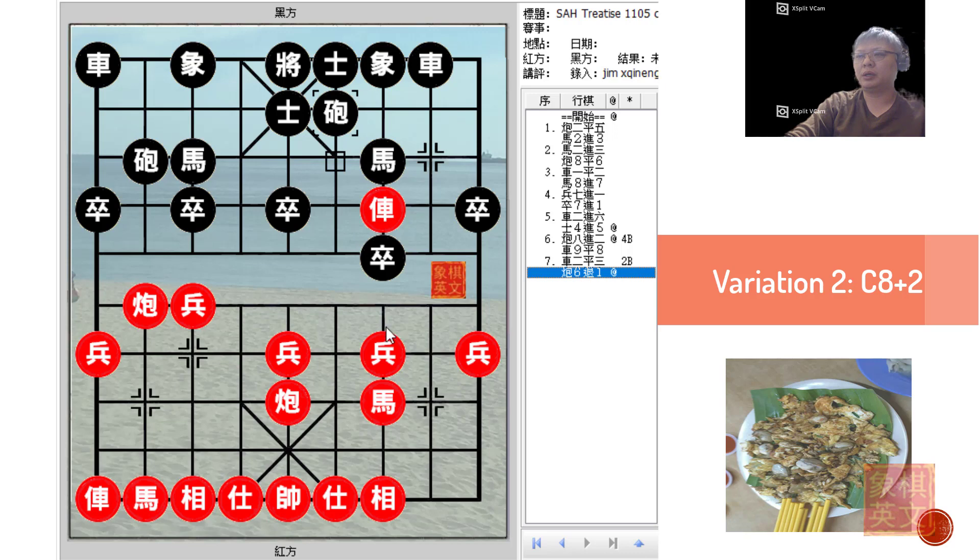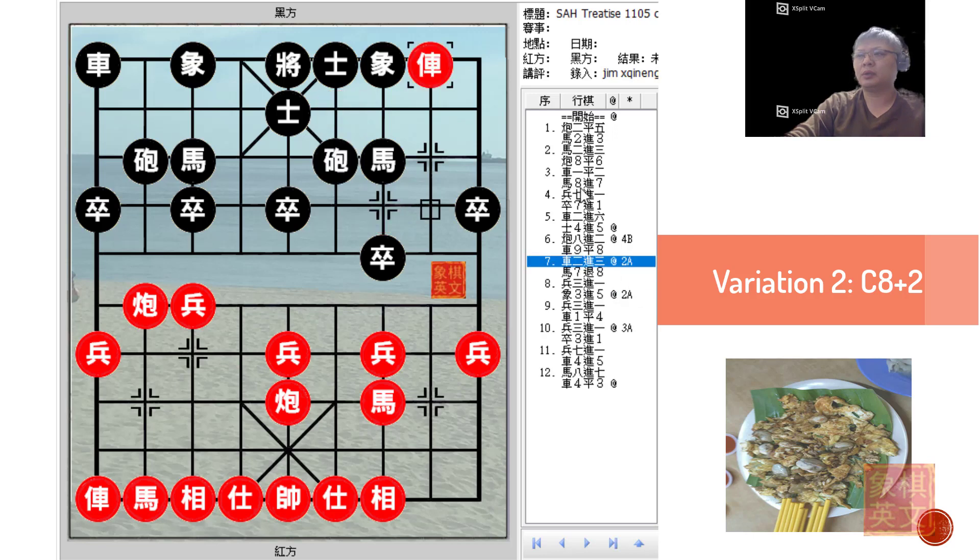As can be seen, if the chariot were moved away, Black would not have the option of playing P3+1 and the efficiency of this red cannon would be greatly decreased. So Red cannot be satisfied with this situation, and hence accepting to trade chariots would be a better option.